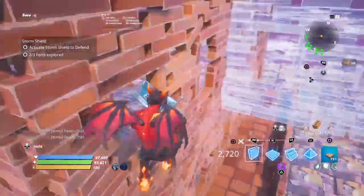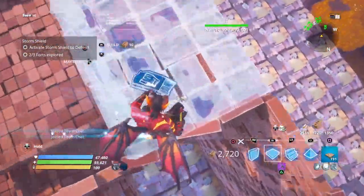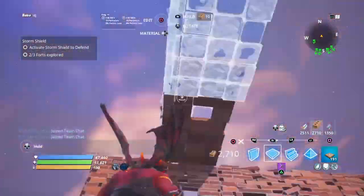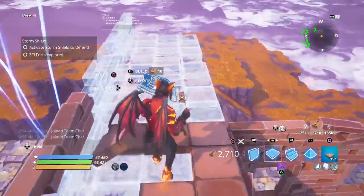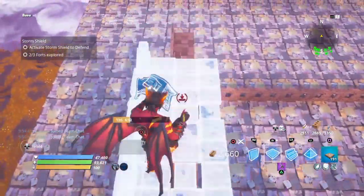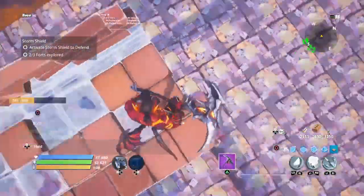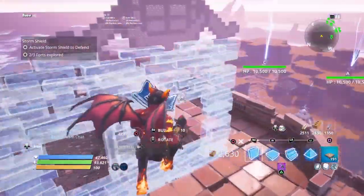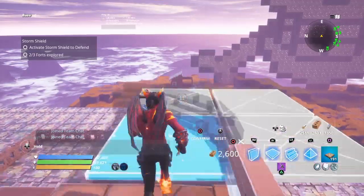Now we're gonna hop on top and do what we did down here — place our overhang. Back up here, edit that, and do the same thing again. This time bring it all the way down like how we did for the other one so it lines up perfectly, and then do the same thing on the other side.